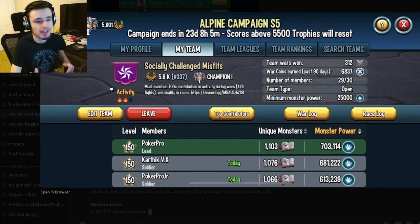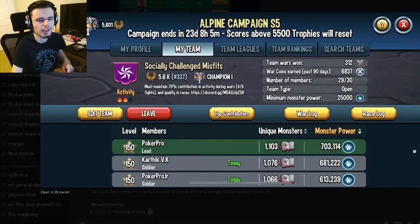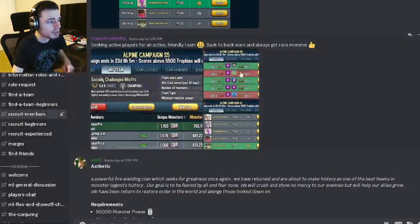You'll also want to look for whether there's enough space for you to join, and check the minimum monster power to see if you even can join. You can also read the description right there — the description most of the time has the rules as well, so it is very important to read.